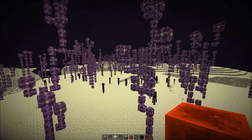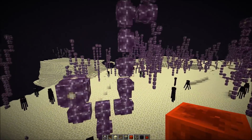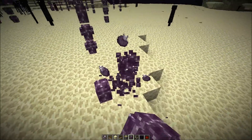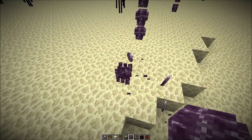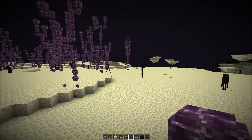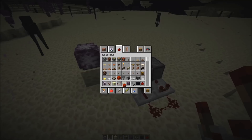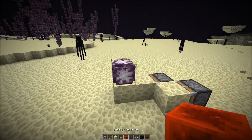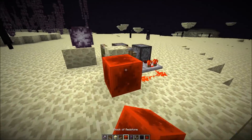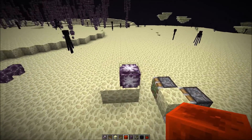We also made a trip to the end dimension. The first thing you'll notice is that the chorus plants are kind of broken — they don't connect anymore, and if you try to place them, they randomly break. I have a suspicion of what happened: I think this is a botched attempt to fix fast chorus root farms. Back in 1.11 and 1.12, if you placed end stone below a chorus flower it would immediately grow, but this doesn't happen anymore.